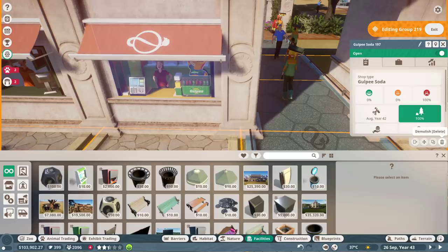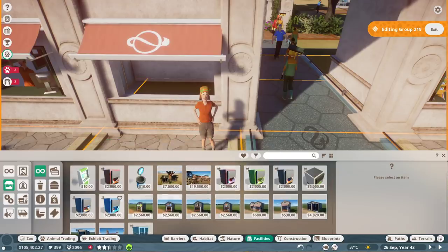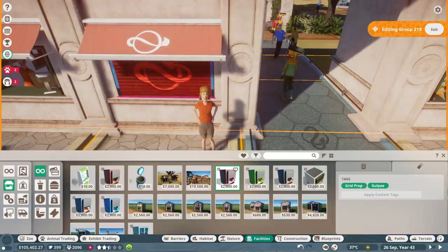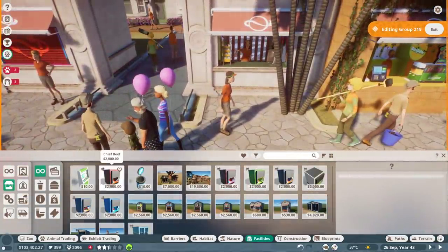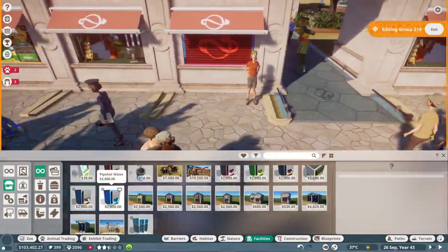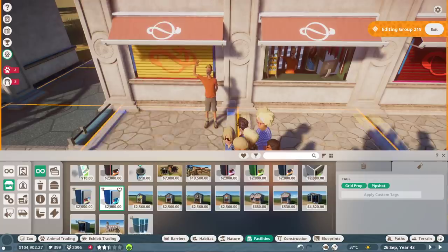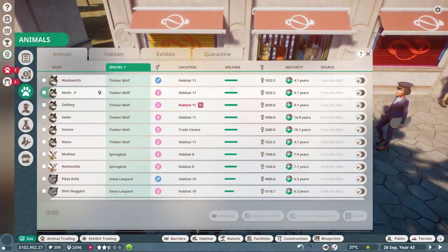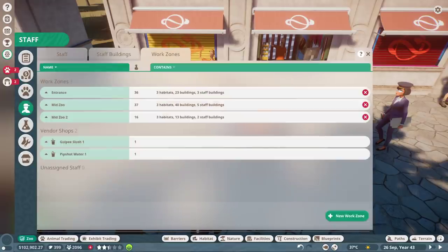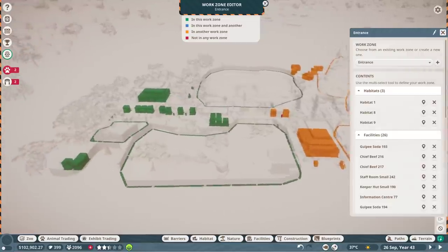Let's switch out this Gulpy here for something new - something fancy. Farewell. We've got: drink shop, Gulpy Soda, information center, Gulpy Slush - there we go, get your slushies here. And Pip Shot Water, that's new! Let's put Pip Shot Water in here so we've got some different options. We need to add that back into the work zones - entrance work zone, boop and boop. I'm starting to think we don't have enough mechanics.